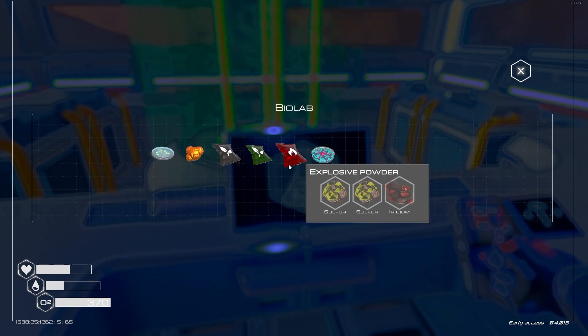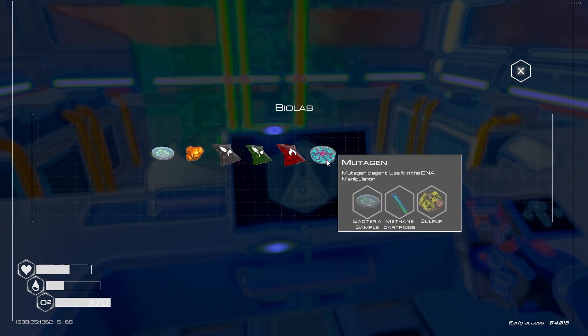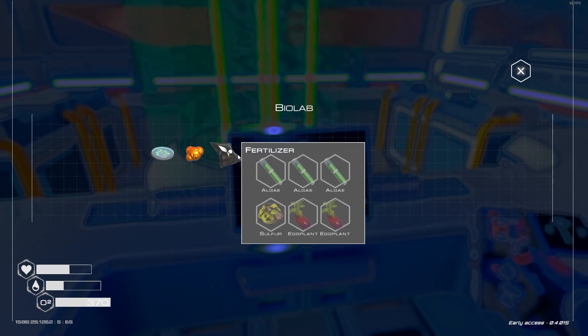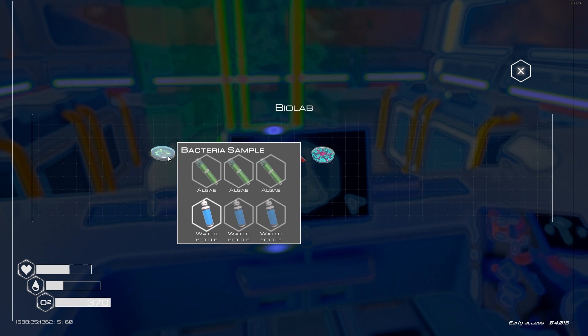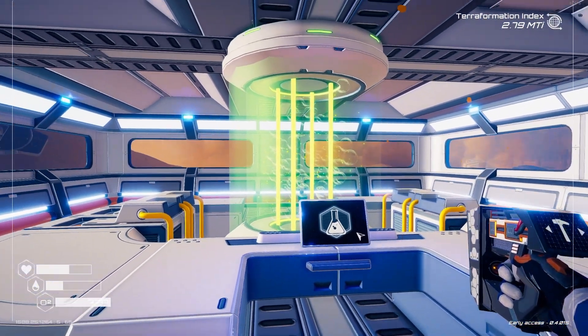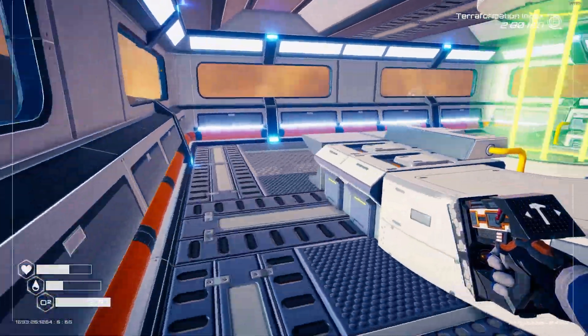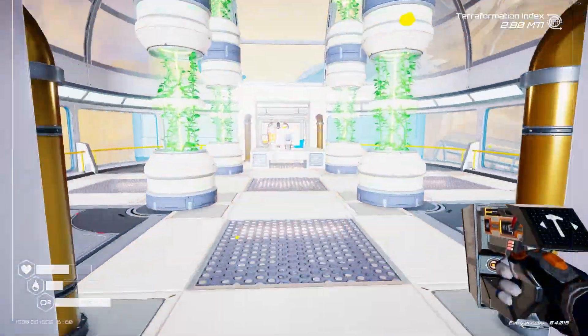Okay, this is where you craft things up, the explosives. What does fertilizer do — does it grow food faster? I need algae. Where do I get algae from? This is so cool though. So I've got a biolab now.